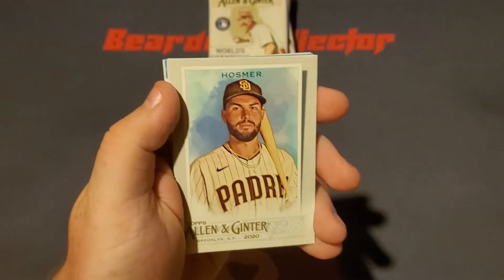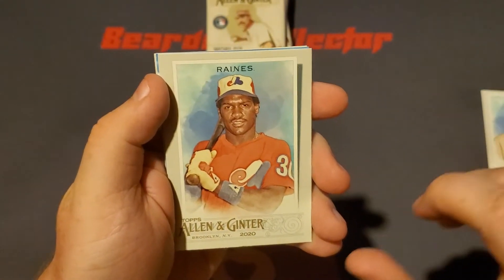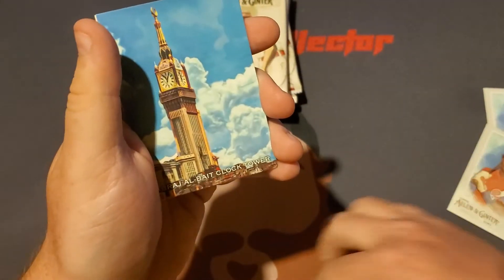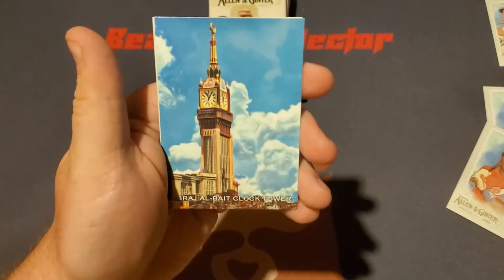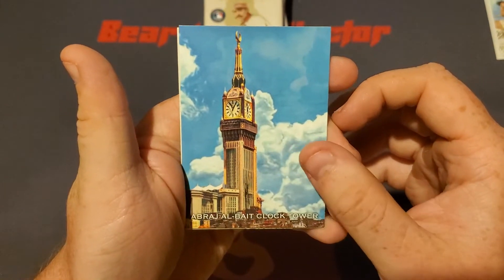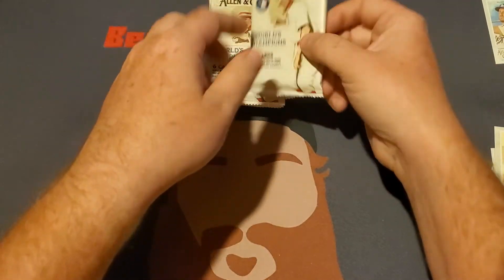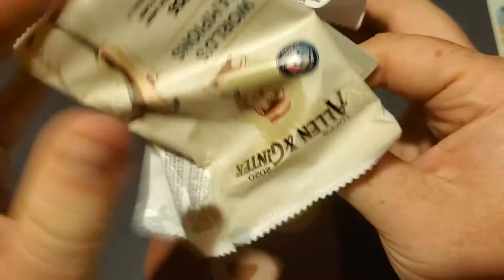We got Victor Robles, we got Eric Hosmer. This is also a really good chance for me to see how well I know players' names. Tim Raines? And I pulled a mini of Max Muncy — I always like the mini cards, very nice. This is interesting: we got Abraja Bay Clock Tower. And we got Christian Yelich. First pack in, I got all the names right except for whatever that tower card was.